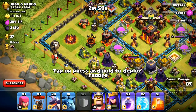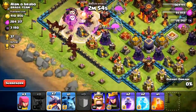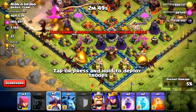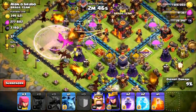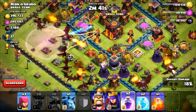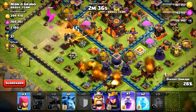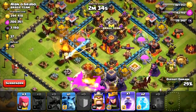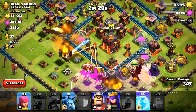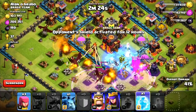Alright guys, here I am using drags on this 37 cup raid. Pretty easy base. Going to go ahead and drop the rage spell for this air defense — this space right here is pretty much an always 50% for the dragons, just because there's so many buildings down here on the bottom and not very many air defenses. He has most of his archer towers stacked inside the middle, so we've got free pickings on the outside. I dropped a poison on the air traps and put a rage spell down on my dragon center.